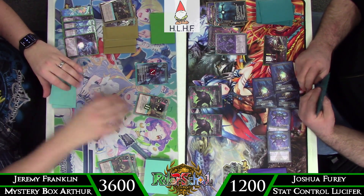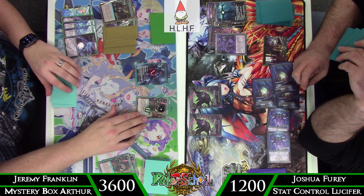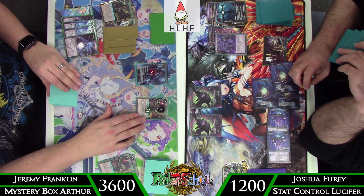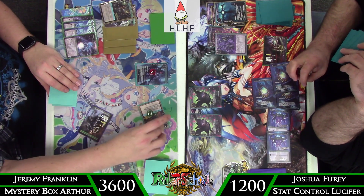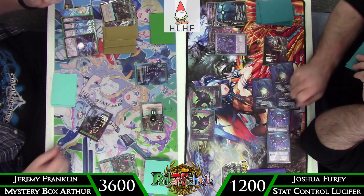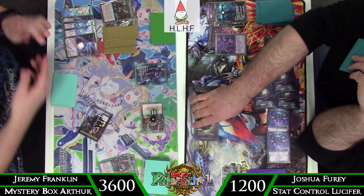Life Severing Blade pairs really nicely with things like Oborozuki — swing with the four cost, it survives, they take damage, you sacrifice it to Oborozuki, get a counter, then turn on Life Severing Blade for one and get a semi-free removal spell out of it. So swing in for 12, he goes to block, kill it with the Lancelot, and then we move on to game two.